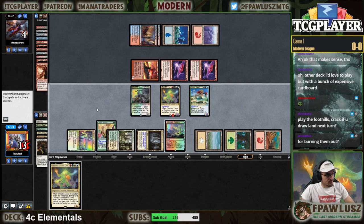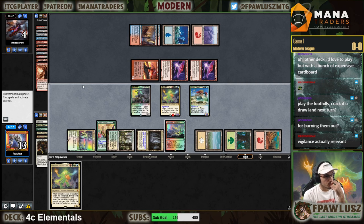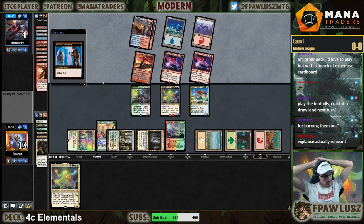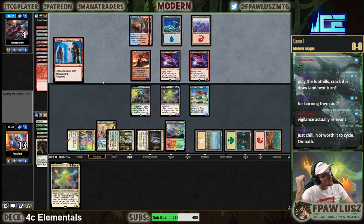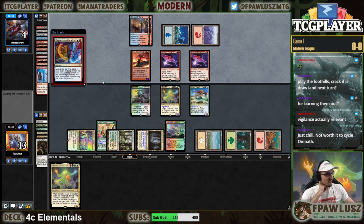Game one completed. I could get greedy here — if I find the land off the top, we can win. I get two looks at a land. But I can just chill instead. My opponent has all this stuff but it doesn't do anything because I'm at a bunch of life. I'll just pass. It's not worth cycling Omnath — I can just gain four. If my opponent luck-sacks here, it's pretty good.